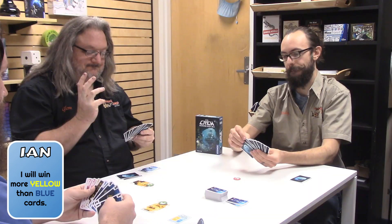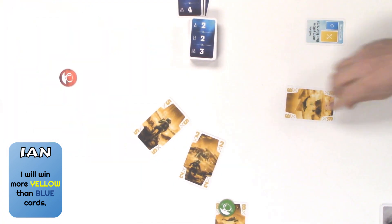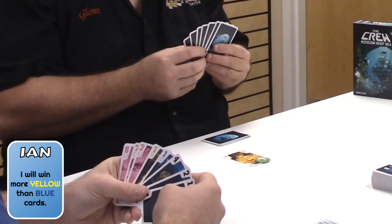I need more yellow than blue — really I only need to win zero blue tricks and one yellow trick. Here's my yellow trick that I can win, assuming you have something lower than a six. I'm really sketched out by that, so I'm not going to do it. Oh come on, live a little. Should I be ballsy? We're deep sea divers. There we go. Fascinating. Was that the bad play? See?